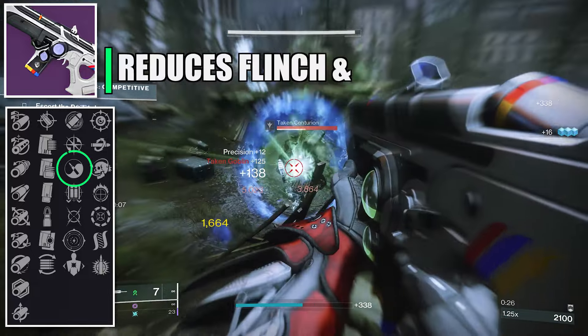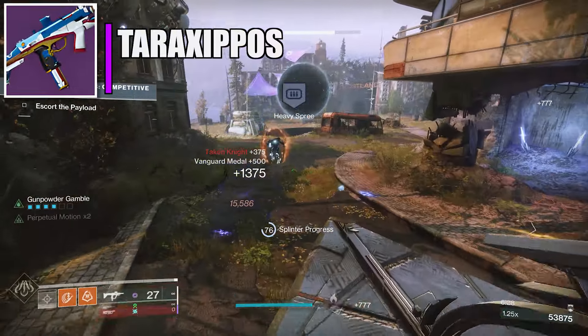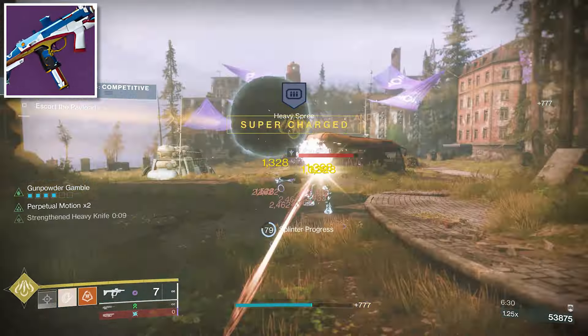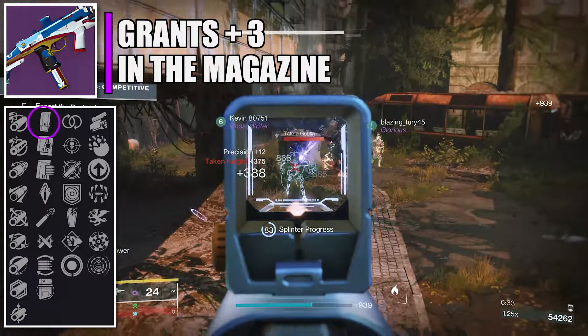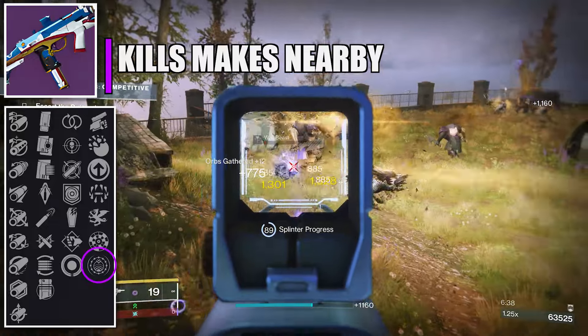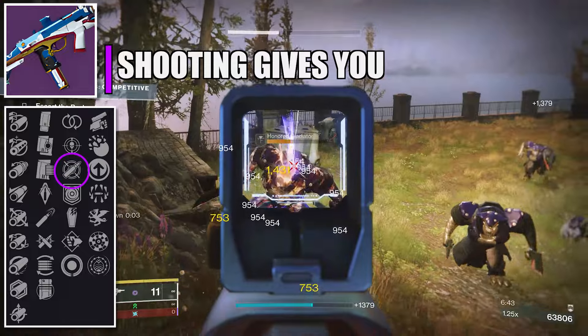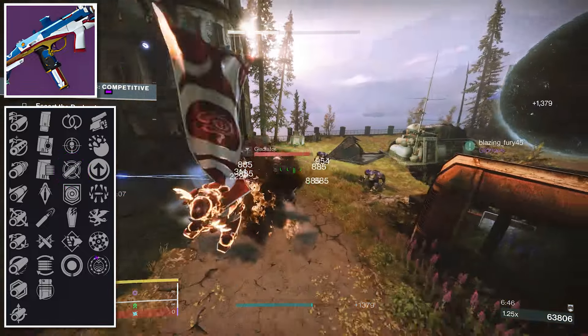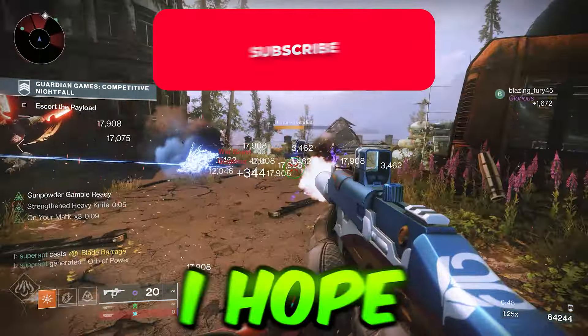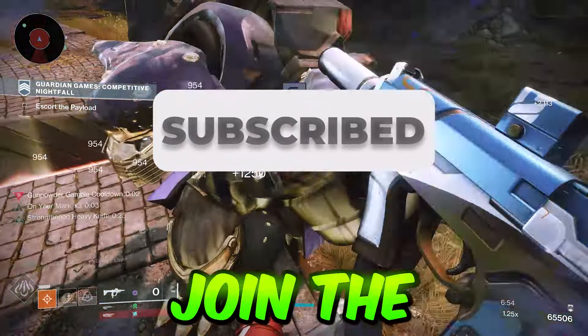The second Nightfall weapon is a solar energy grenade launcher. First column: Volatile Launch (plus 15 blast radius, minus 5 velocity). Second column: choose between Spike Grenades (plus 10 stability, increased damage on direct hits) or Disorienting Grenades, which blind targets near the impact point, preventing them from shooting for a short time. Third column: Envious Assassin. Fourth column: Incandescent.